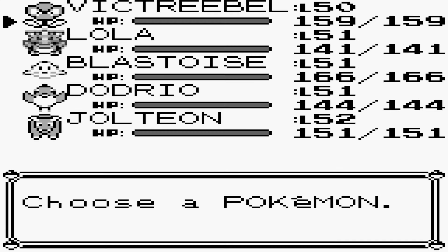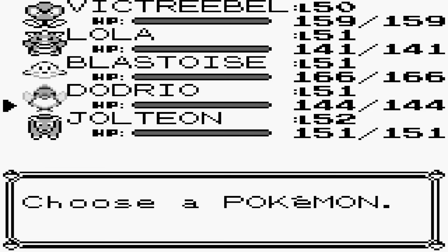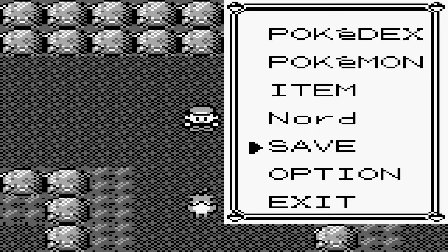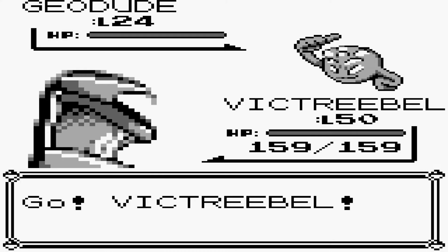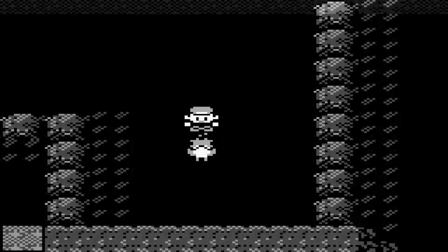We're gonna hit it with Victory Bell and Sleep Powder, do as much damage as we can. I believe it has Fire Spin - I could be mistaken on that one, but if not we have plenty of options. So I'll go to save. How many Ultra Balls do we have? The only reason I'm using Ultra Balls is because I grew up using them - it's the aesthetic of using the Ultra Ball, which is supposed to be the best ball you can actually buy in first gen, but because of the algorithm it's actually not. But that's why I'm using them.